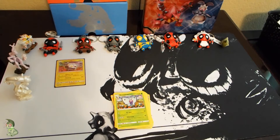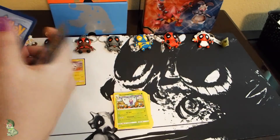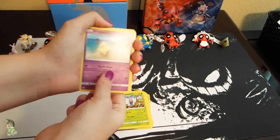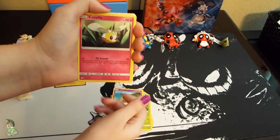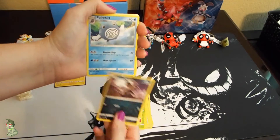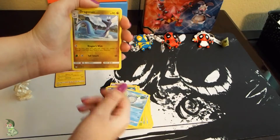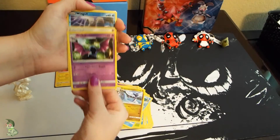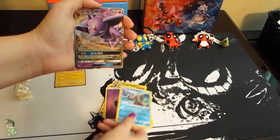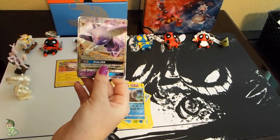And the final pack — I'm hoping this pack has some sort of magic for me. I think I saved the best for last. I got a Drowzee, a Cutiefly, a Makuhita, Snubbull, an Alolan Rattata, Poliwhirl, Dragonair, Golbat, Psychic Energy, then the Reverse is a Ringleader, and the Rare is — ooh — an Espeon GX!